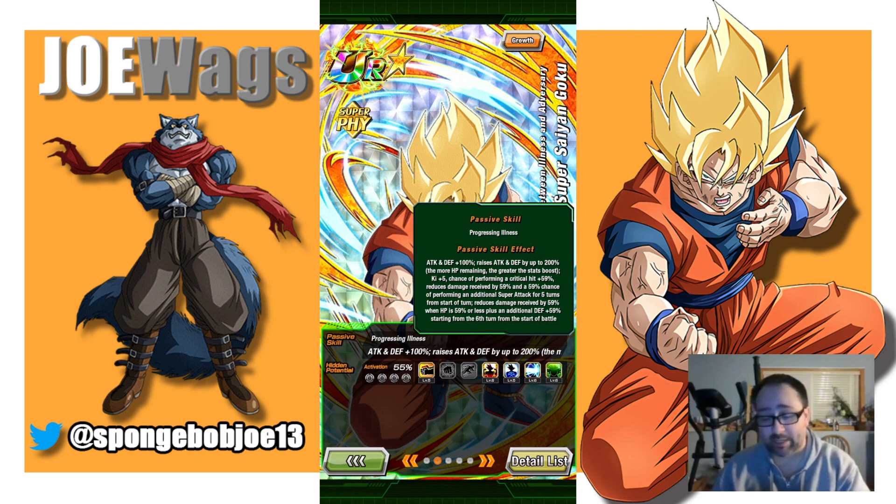Here's his passive, and this is what's going to make him so good. He gets attack and defense plus 100% at the start of turn, and raises attack and defense by up to 200% — the more HP remaining, the greater the boost. So he works out better at full health. He gets Ki plus 5, a high chance of performing a crit plus 59%, reduces damage by 59%, and has a 59% chance of performing an additional super attack for 5 turns from the start of turn. That's why this guy is so good — turn 1, slot 1, he can defend in super battle road. His defense isn't going to blow you away, but that 59% damage reduction paired with any significant amount of defense is going to do wonders.